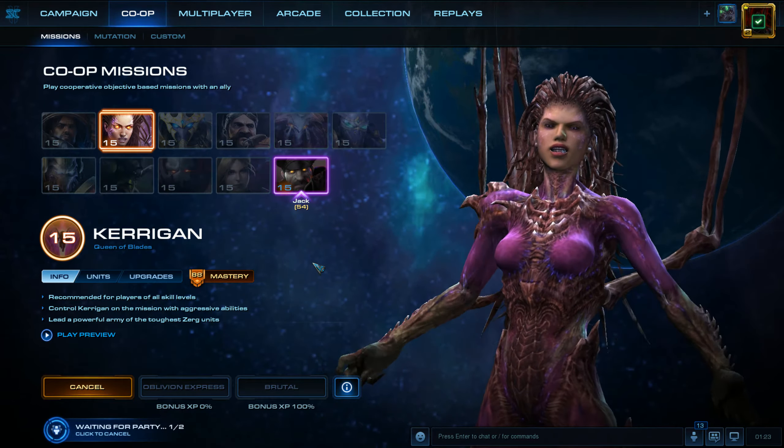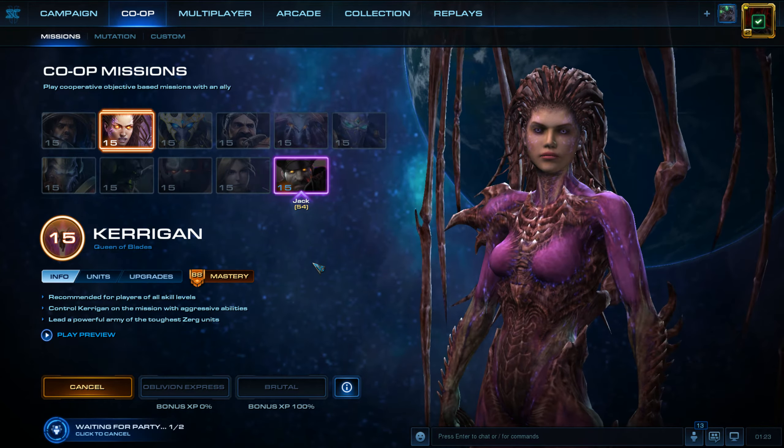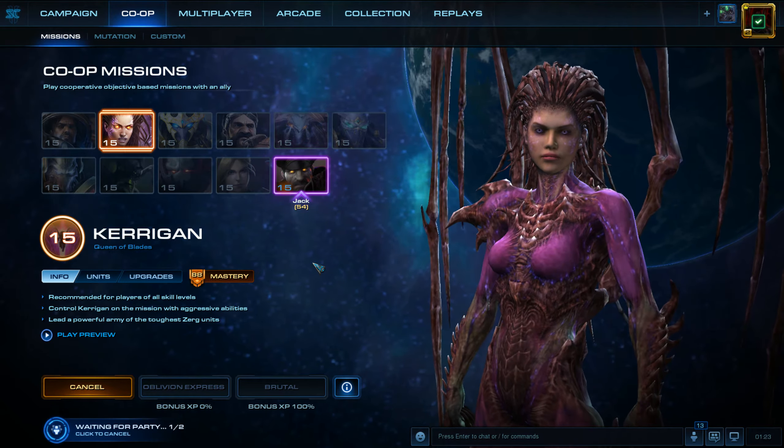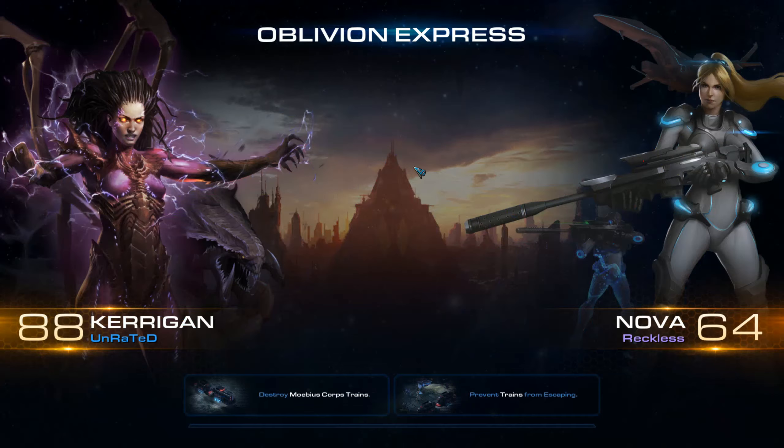We'll hop straight into this. I had to find a different teammate — my previous teammate Jack ended up being away from keyboard for a little bit too long, so we're going to be playing with a random player. This person is named Reckless and is going to be playing as Nova, Mastery Level 64.